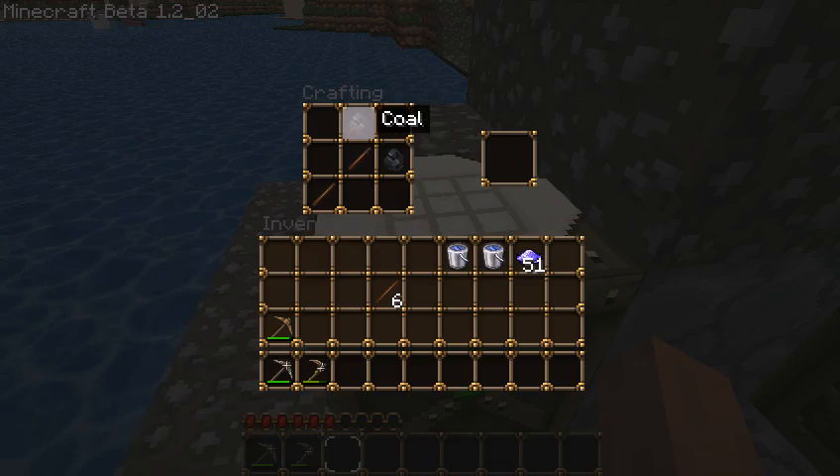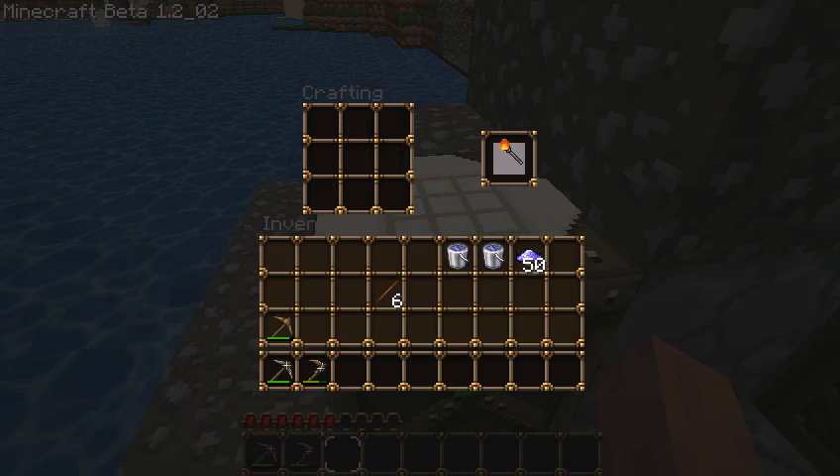So what I've done is I've taken two sticks and two pieces of coal, and I'm going to put a piece of magic dust at the top, and you get this very cool looking fire wand.